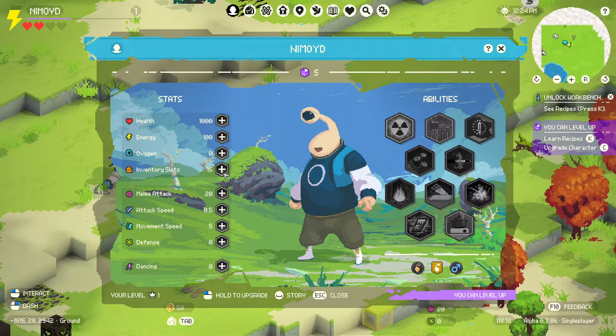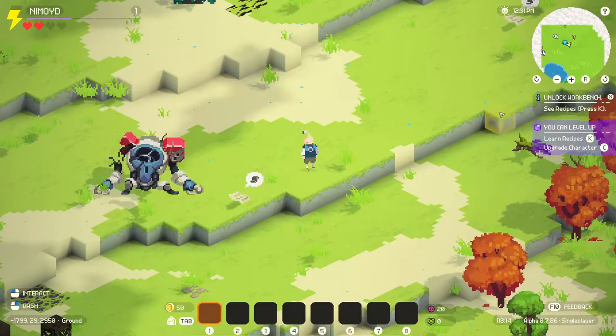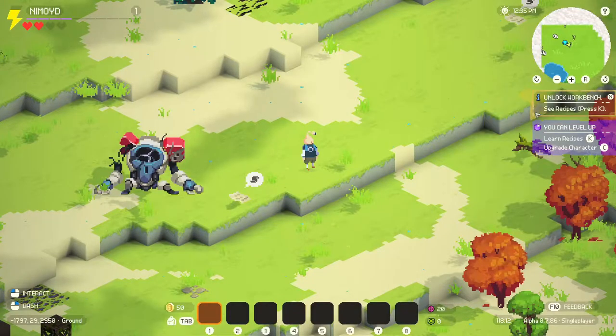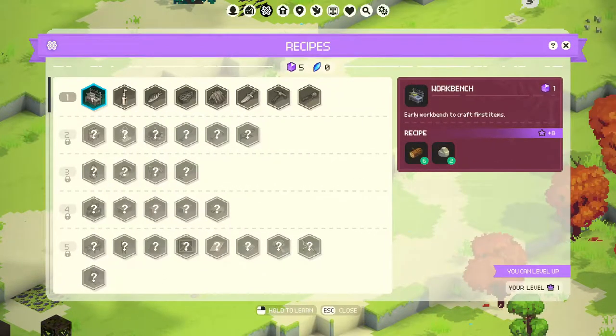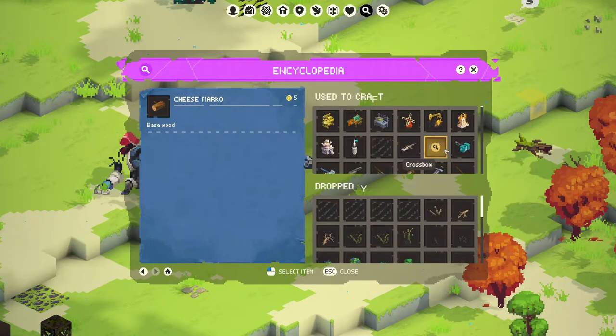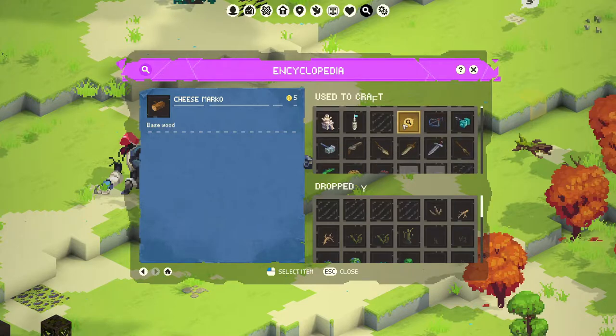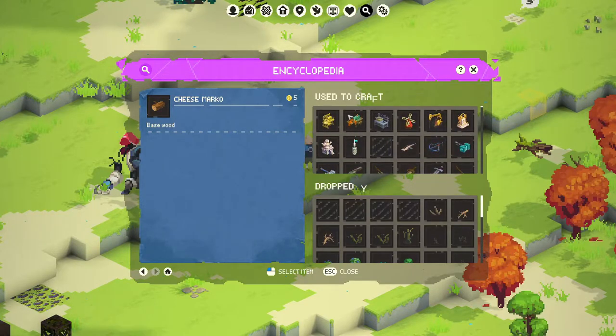Oxygen. Increase oxygen. Inventory stats. Melee tech. I'm not really sure what I should upgrade yet, so I should wait. Dancing. Neat. We'll wait to upgrade until we feel the need for something. I'm probably supposed to make a workbench, right? So that's my workbench right there. I've got the resource I need to make it. Hmm. How does one... So this is my workbench. How do I make it? Do I get clicked over here?